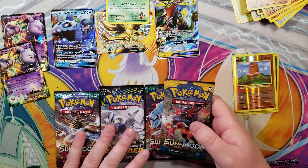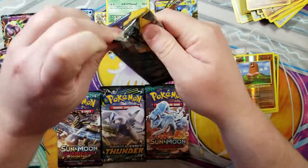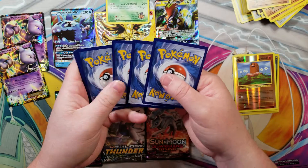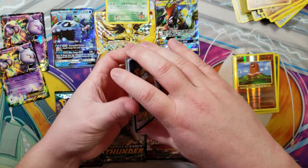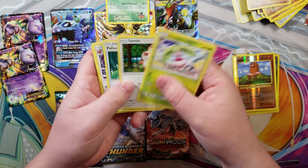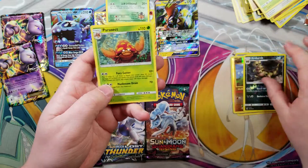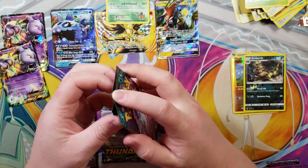Exeggutor from Evolutions. So let's do Sun and Moon base set. I have terrible luck with getting really good pulls on a Sun and Moon base set - nothing, like I don't ever get any full arts, no secrets, no nothing. Green code card, right? Let's kick through this real quick - Rowlet looks great, Crabrawler, and a Parasect. We're gonna save Lost Thunder. I wish we would've gotten another Roaring Skies.